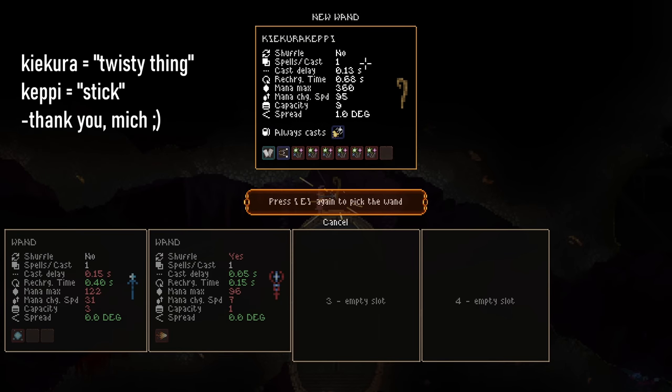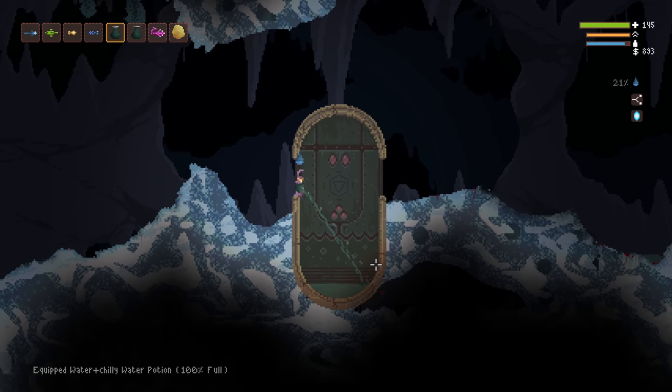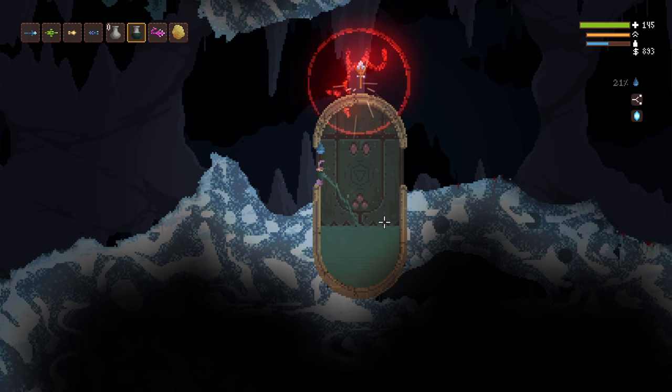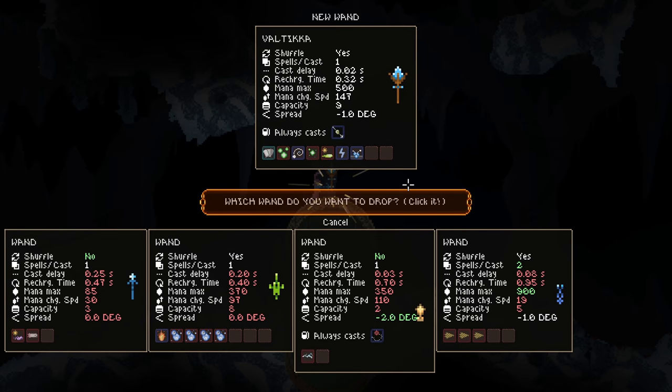Again, it's usually a very nice wand for the level in which it is obtained. Finally, in the Snowy Depths, there's a chance you'll find a structure also bearing the alchemic symbol for water, which is all you have to fill it with. Doing so will spawn the Valtica, or Scepter — yet another unique wand with impressive stats.